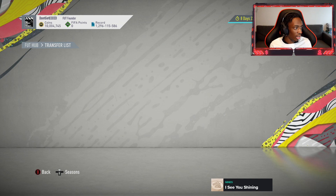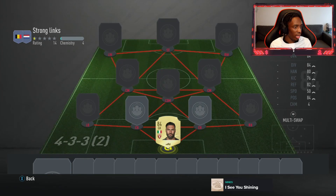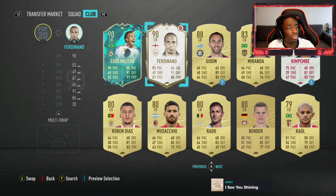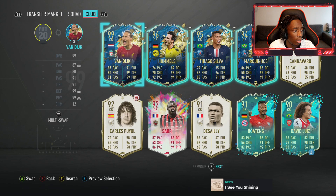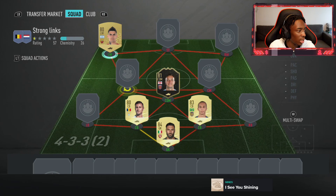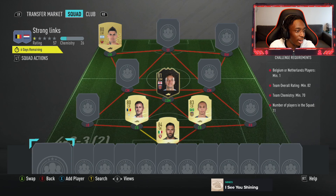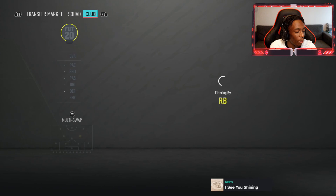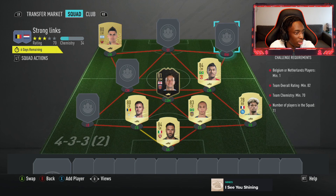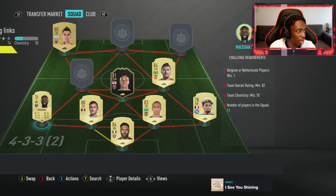We could probably do the last one as well, but I want to see what I have on my list. We've got a Jota, we've got loads of these guys. Strong links - Belgium or Netherlands players, one minimum. That's not bad, we can do that. What does the rating need to be? 82-rated. Honestly, for what these SBCs are, they are pretty simple to do. I didn't expect that. When I saw the ratings on the card I thought they're going to be quite expensive, but that's actually not too bad.